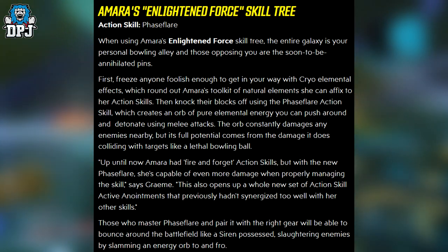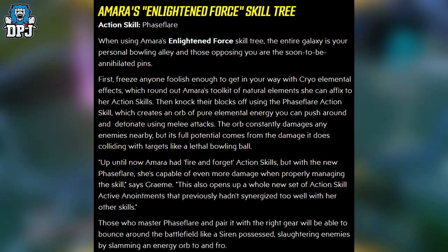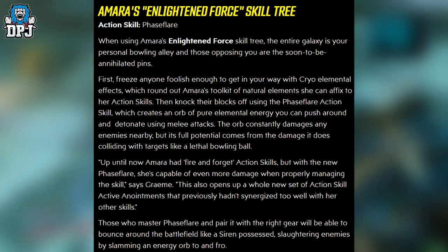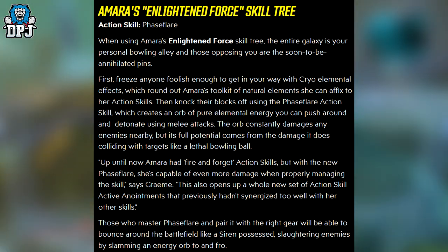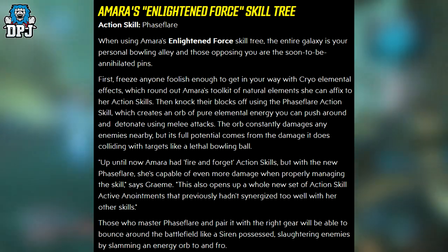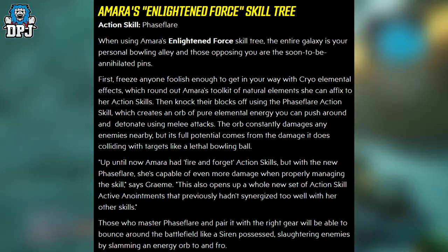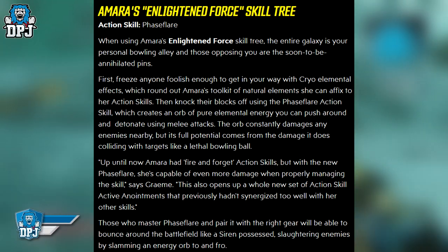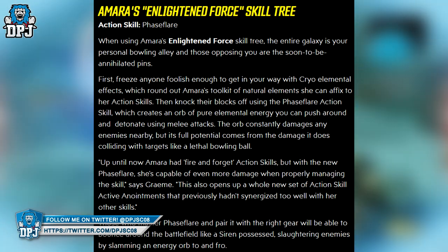First, freeze anyone foolish enough to get in your way with new elemental effects, rounding out Amara's toolkit of natural elements she can affix to her action skills. Then knock their blocks off using the Phase Flare action skill, which creates an orb of pure elemental energy you can push around and detonate using melee attacks. The orb constantly damages nearby enemies, but its full potential comes from the damage it does colliding with targets like a lethal bowling ball. Up until now Amara had fire-and-forget action skills, but with the new Phase Flare she's capable of even more damage when properly managing the skill, says Grimm.